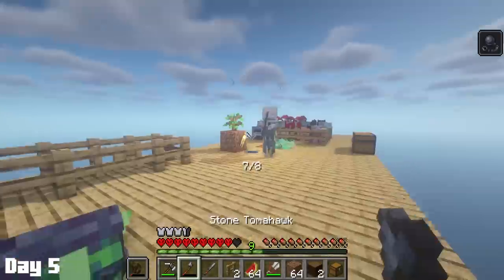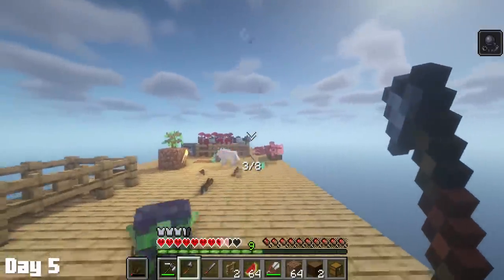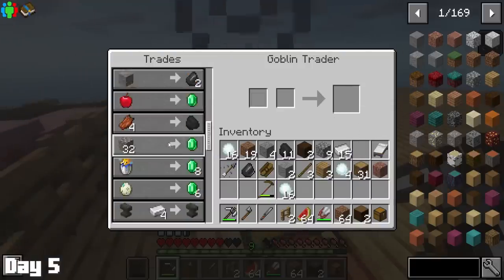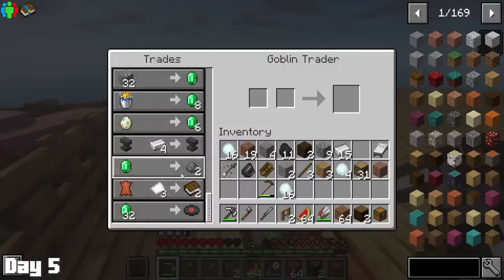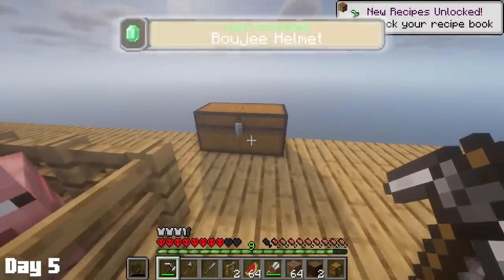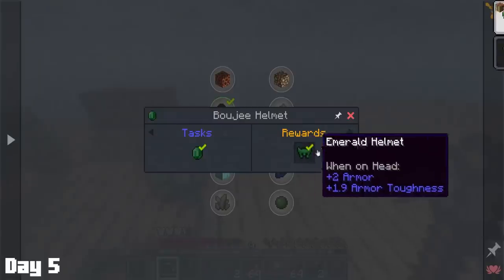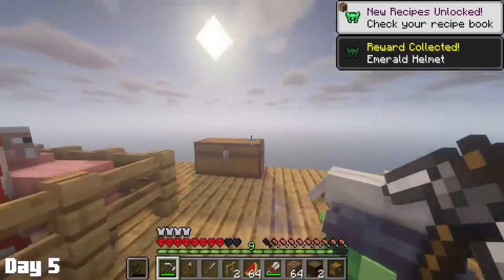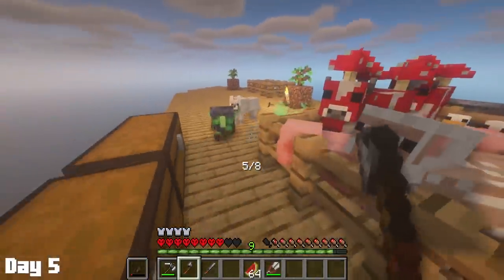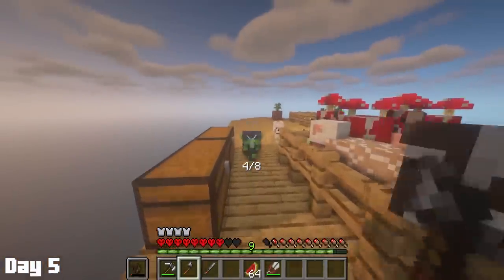Next spawn was a stray who instantly started quickscoping me, and once that stray was gone, I traded with the goblin trader to get a steal of a deal on iron ingots and then realized he was offering emeralds for apples, so I grabbed all my apples and picked myself up 15 emeralds. This completed the bougie helmet quest, which gave me an emerald helmet — a nice upgrade to what I had. Then it was time to send the goblin off my island because I now considered him trespassing.